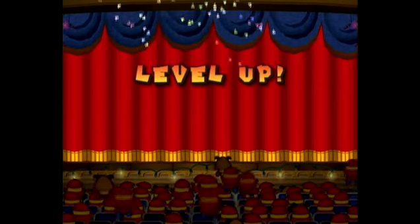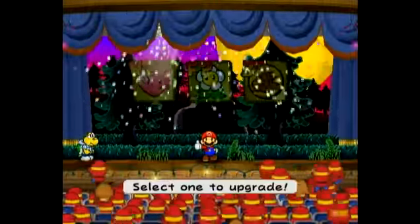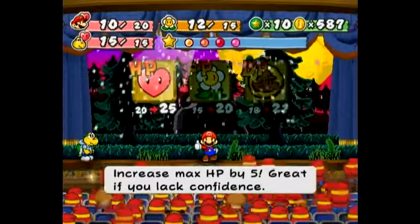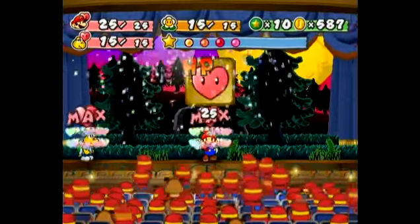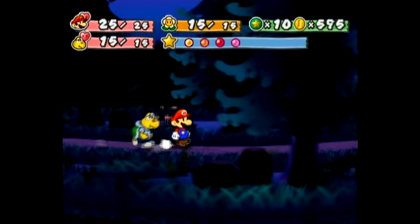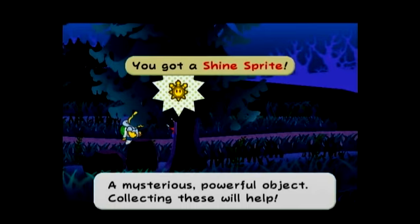Now we get a level up. I think I said HP before — I think I will actually go for HP. I have a good amount of badge points, could be higher, but not a big deal. Mario's HP is a little bit low and we're starting to get crippled by it, so 25 should be a nice happy medium. And is the Shine Sprite here? Yes it is! Good — I was worried we would miss that, but we didn't.